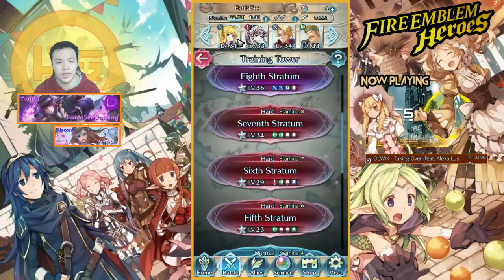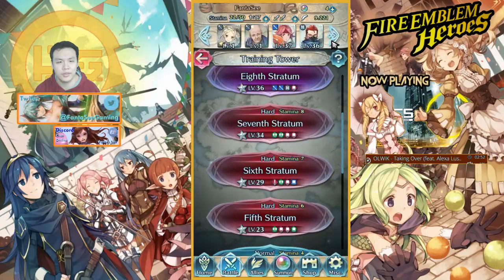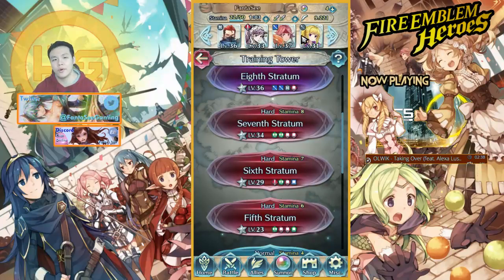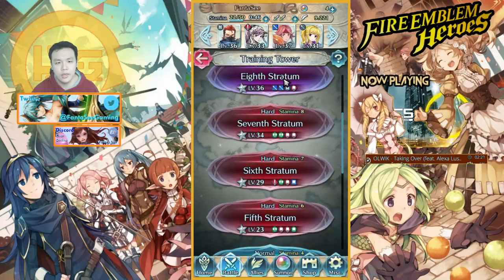Sarah is already at level 40 so I don't need XP on her anymore, so I put Clarine in her place since she's around the same level. For my third team, Robin and Sarah were originally part of it but they're already level 40, so I removed them. The two replacement units are both support units, so they don't need to do anything besides use their support skills on my other two units.